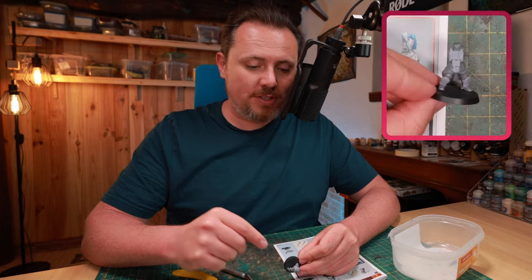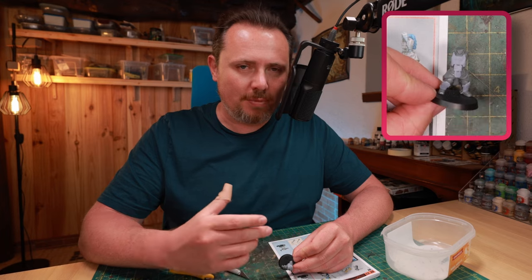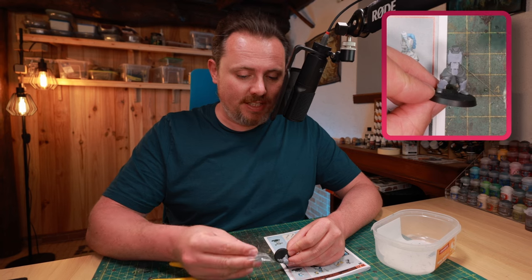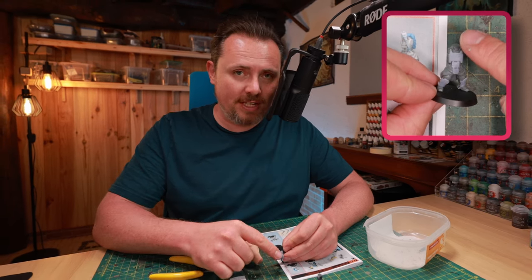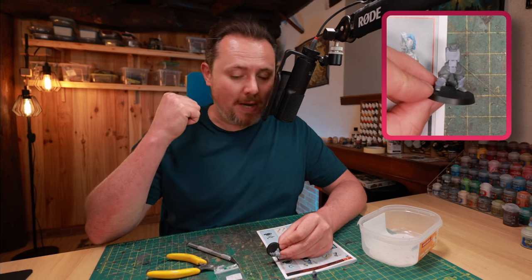Now doesn't that look so much better than before? He has nice armor plating, it still looks like real Death Corps of Krieg armor - it's not suddenly Aeldari. But wait, there's more. Tiny Legends also produces these amazing skull-faced helmets, because you need different helmets. The normal Krieg helmet has the gas mask hose going down to the belly, but you can't do that anymore because there's armor there, so it goes to the back.